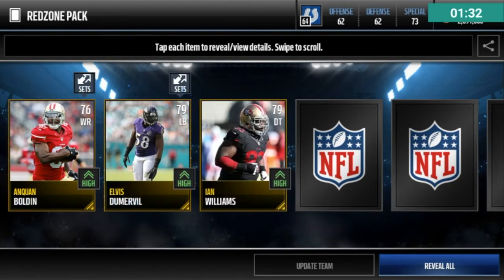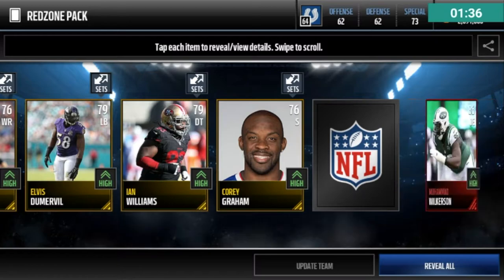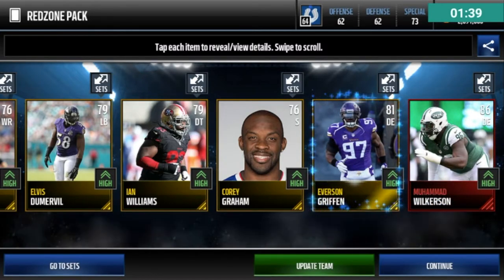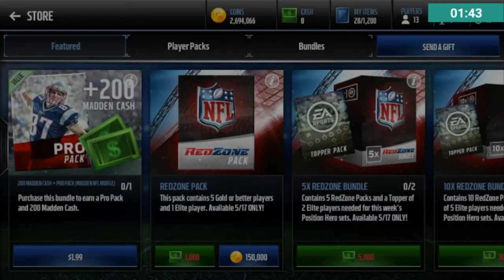76, 79, 79. Where's the elite? One of these two, I'm guessing on the end? Oh, it's an 86 — Muhammad Rilkirsten. No other elites. Okay, that pack was kind of garbage. Anyway, next pack.